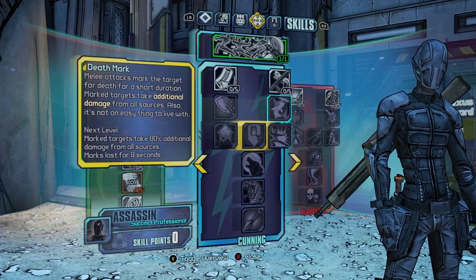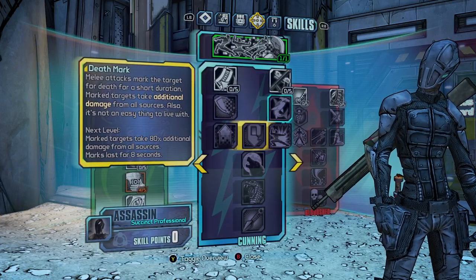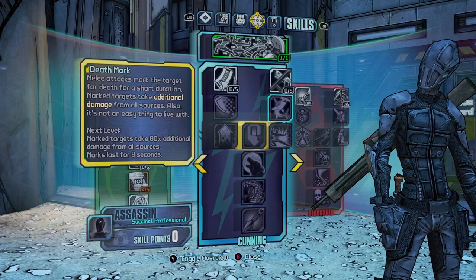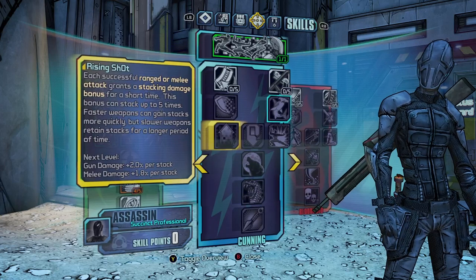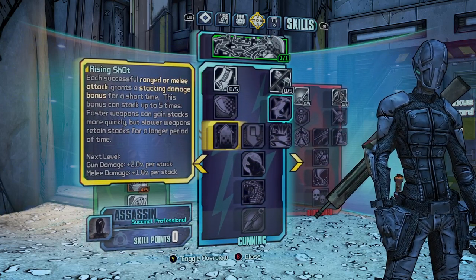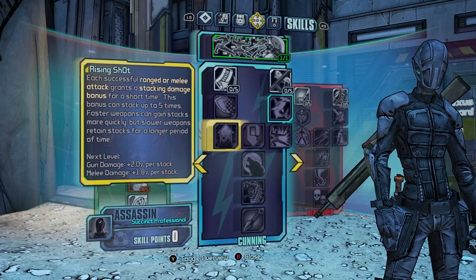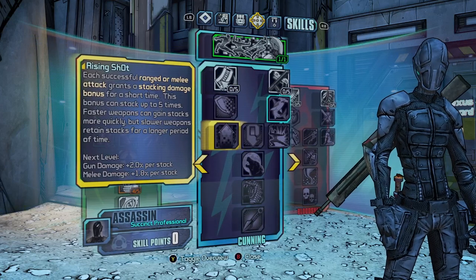Melee attacks mark the target for death for a short time — marked targets take additional damage, specifically an additional 80% damage from all sources, so it's nearly a double damage increase. Then level 40 to 45 go into Rising Shot: each successful ranged or melee attack grants a stacking damage bonus for a short time, stackable up to five times, increasing gun damage by 2% per stack, more once fully upgraded.